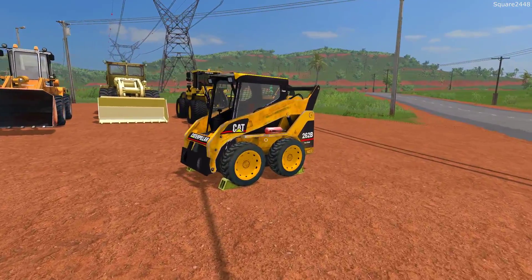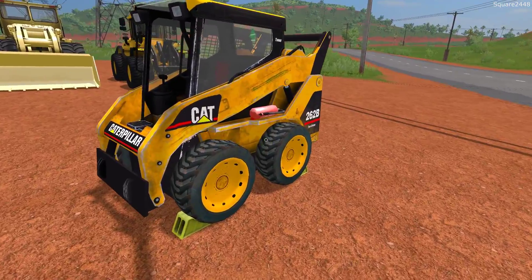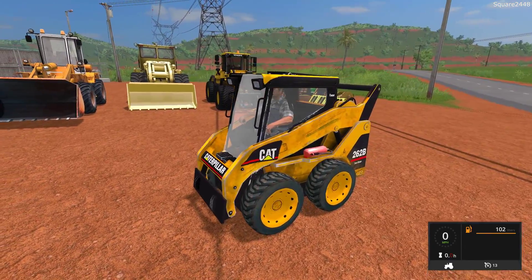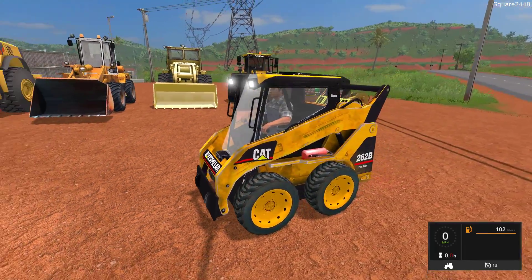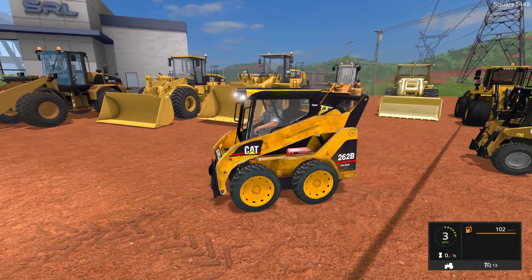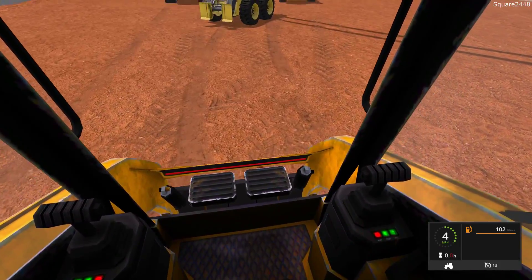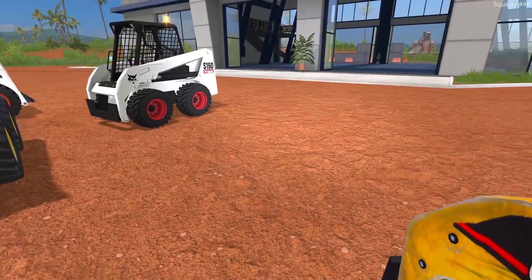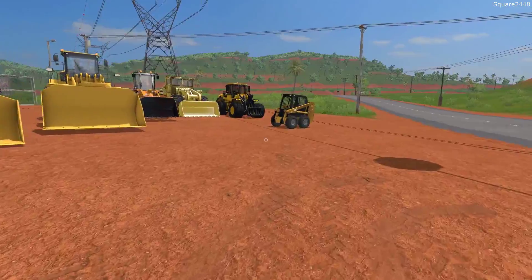Up next is a Cat skid steer — the 262B. There are many different purchase options including chains on the tires and tracks. The glass door actually does come down, and when you press active you can put it away if you don't want it. On the first person view it looks nicely done; some of the gauges do light up, which is pretty realistic. It does rock back and forth and moves around on the trailer a little bit. The paint work is pretty realistic — not the best condition, because it works a lot, which is exactly what I want.